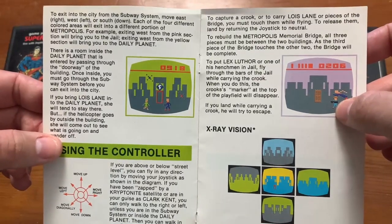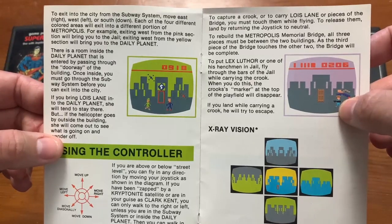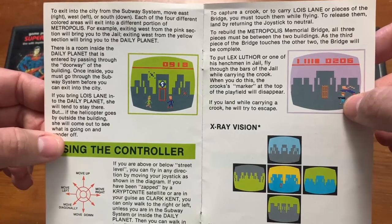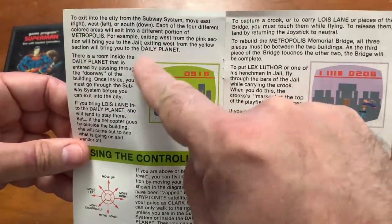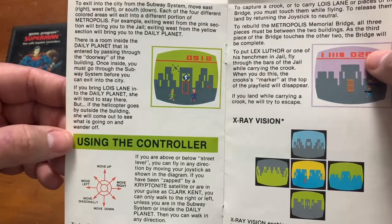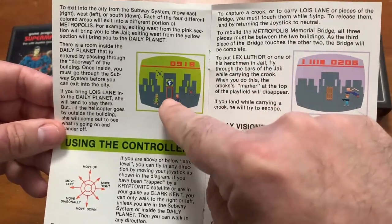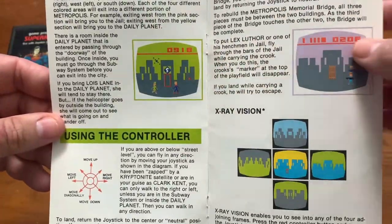To exit into the city from the subway system, move either east, west, or south. Each of the four different colored areas will exit into a different portion of Metropolis. For example, exiting west from the pink section will bring you to the jail. Exiting west from the yellow section will bring you to the Daily Planet — those are the only two I really ever exit from anyways. There is a room inside the Daily Planet entered by passing through the doorway; any direction you go after that takes you into the subway.